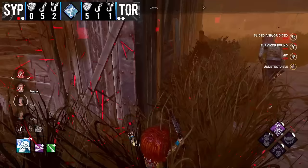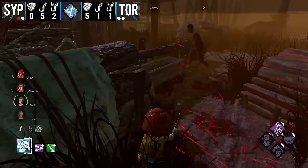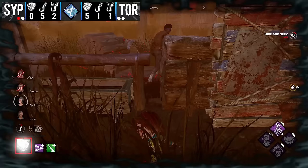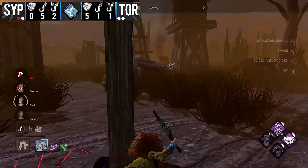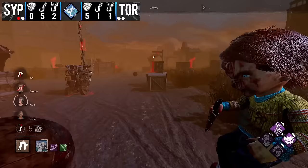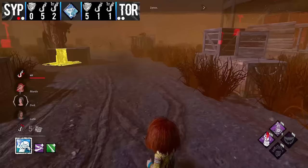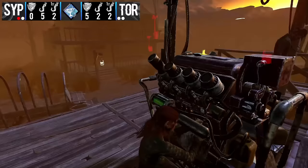Claudette is bringing Distortion just to let her teammates know what Chucky might be bringing when she gets into chase with him — it's even harder to play around Chucky's power when he has wall hacks on you. Now zynox tags Claudette going for the unhook — snowball could begin. Sir is greeting that pallet very well, going for a mind game, waiting for the power to come back to dash around it. The slice-back-up gets the down on Sir — very well played by zynox. A Pain Res hook on main building generator as they pop.